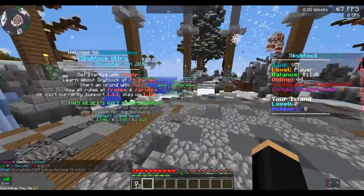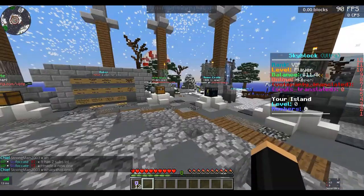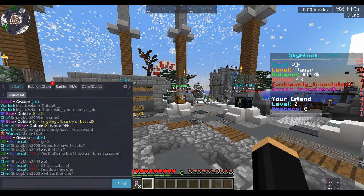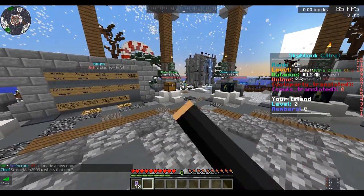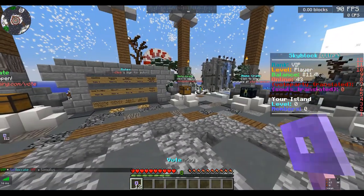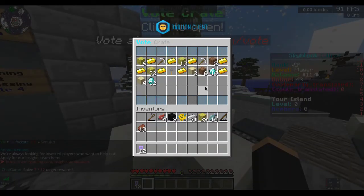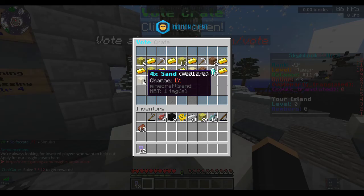Before I started the episode, I voted three times. So before we create an island, I'm going to open these keys. If you're wondering how I got 11k and all of this stuff in my inventory as well, we just did a bit of fishing and fishing seems really OP on the server. So this is what we can get from our vote crates.